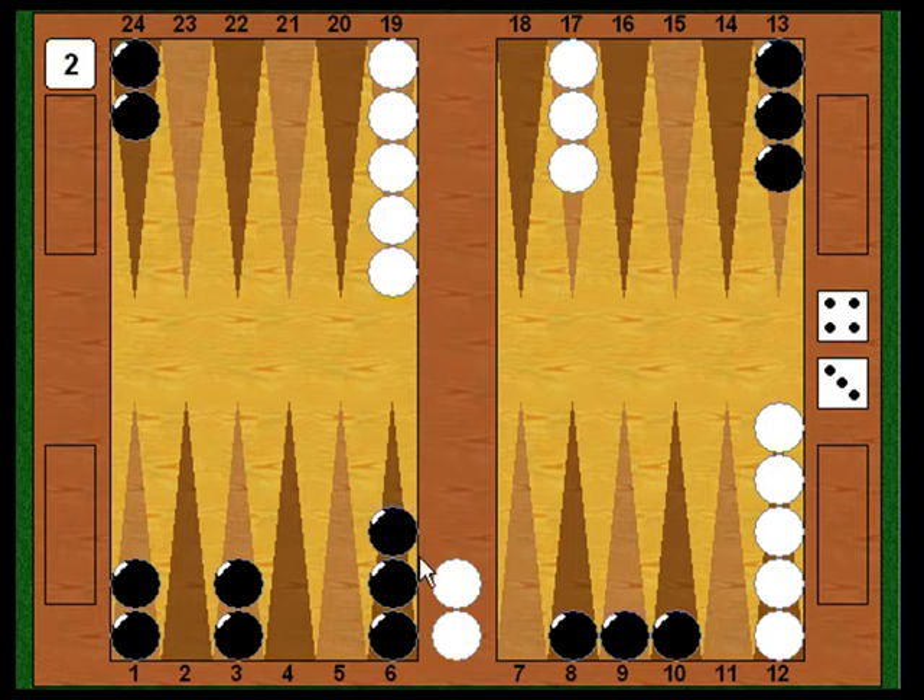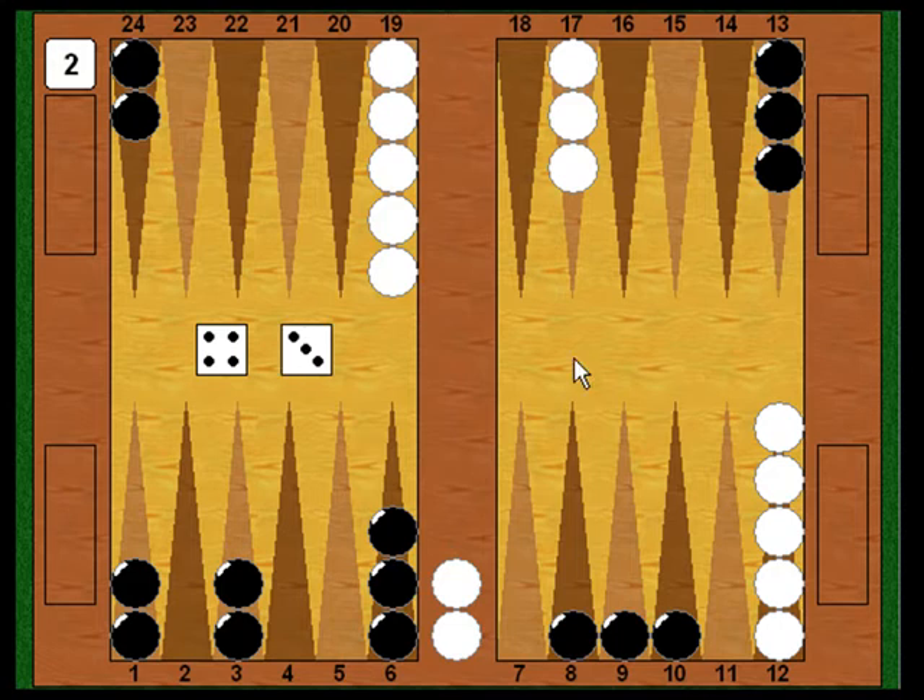Now it's White's turn. He needs a five, a four, or a two to get one or both of his men in from the bar. He shoots and throws a four-three. He can't enter with the three because Black owns the three point, but he can get in with the four. He takes that option, brings his checker in to Black's four point, and at least starts the process of getting in off the bar.